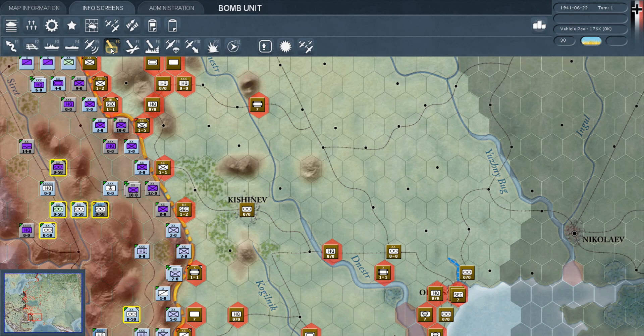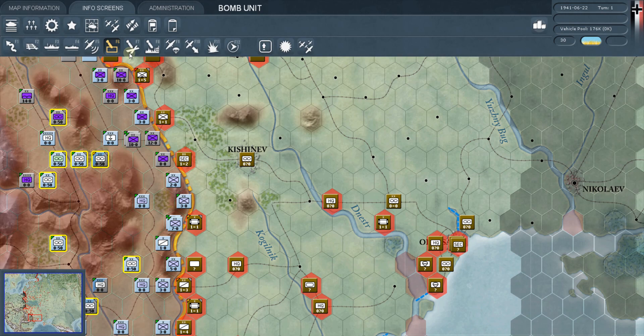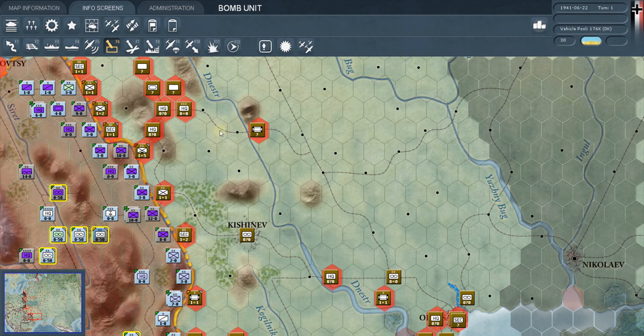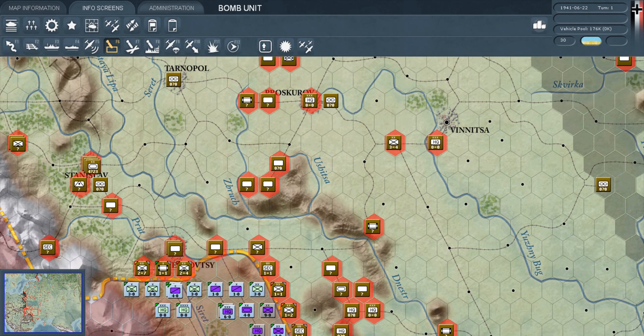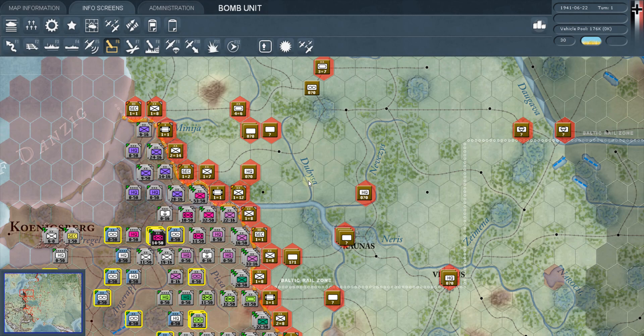Bomb unit mode will pop up in red which units are eligible to be bombed. When you're in this mode, you can bomb any of those units — essentially all the Russian units at the front right now. We could bomb these individual units with our bombers and dive bombers. We'll get more into the air war later.